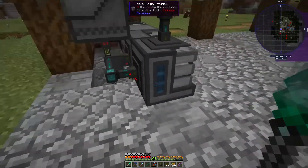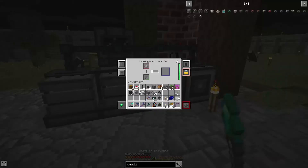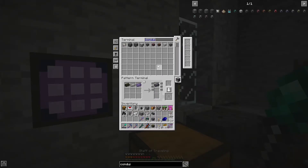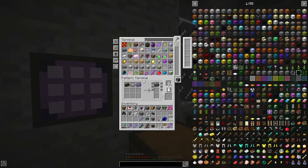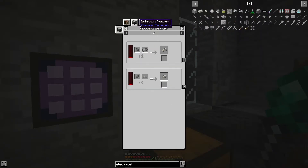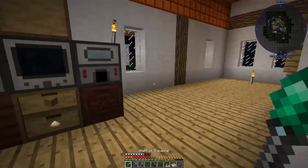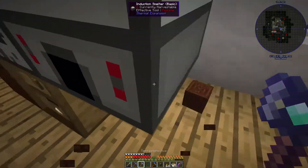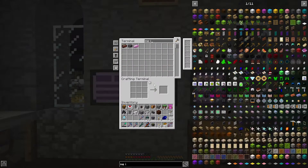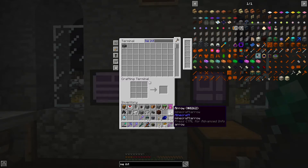I should probably put a conduit — covers on there — so we can speed all this up as well. That means when we make electrical steel, we'll use this cheaper recipe. That does mean we need to set up the induction smelter, and we probably want to upgrade the speed of this because it's super duper slow. Let's get another ME interface — yes we can. So good being able to just auto craft things.